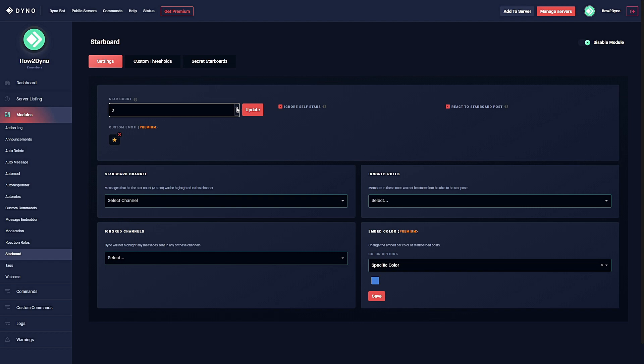If you want to update that threshold, simply click on the arrow keys or enter your number manually. The maximum for this is 50. Once you're done, click update. I'm actually going to lower the threshold to one just so I can demonstrate the module later on. There are a few options here — we can either ignore self-stars, so the message author will not be able to star their own message, or if they do, Dyno will just completely ignore it.